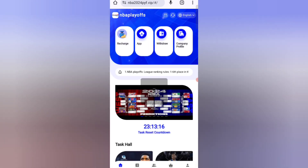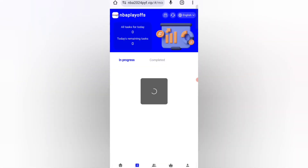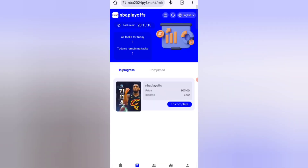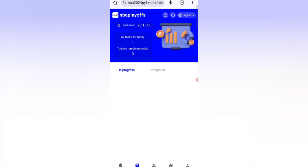Now I will tell you how to get your task commission. Click on the task option and you can see your tasks. Click on the complete option and, as you can see on the screen, my task is successfully completed.